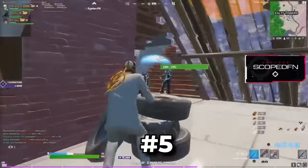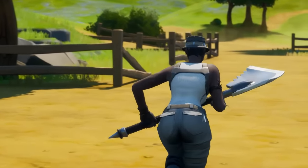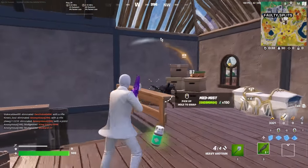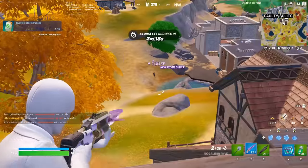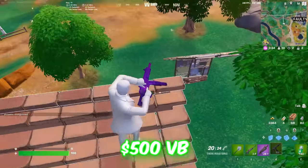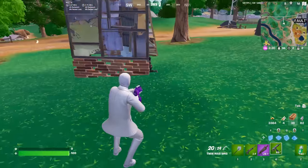Something that will return quite often though is the Ice Breaker, and it seems like this pickaxe actually returns to the game every two weeks. It is one of my favourite pickaxes of all time. I think the design of this is just so good, and it is one of the most popular pickaxes in Fortnite for a reason. You can buy this for only 500 V-Bucks, making it one of the cheapest pickaxes on this list, and that only makes this pickaxe better.